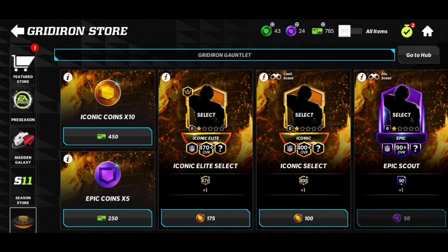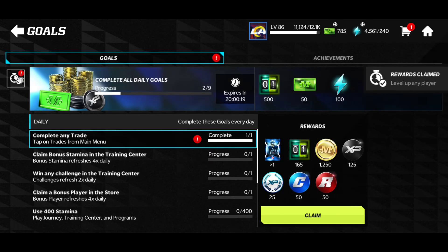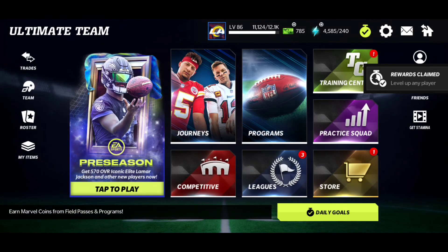We also have Iconic Elite packs and regular Iconic packs to open, so make sure you have your push notifications on for when I open the updated Iconic Elite Select and the regular Iconic Select. I'm waiting for the Fourth of July players to get added — I only heard the King of the Gridiron ones got added, so I'm probably going to open these tomorrow. If you're subscribed, have your push notifications on and you'll get notified when it happens. Hopefully you enjoyed — drop a like on this one and I'll catch you guys in the next one, peace.